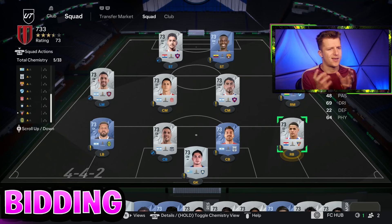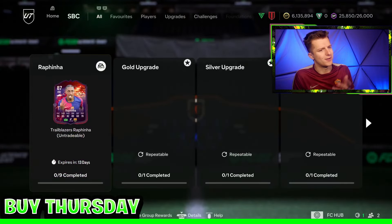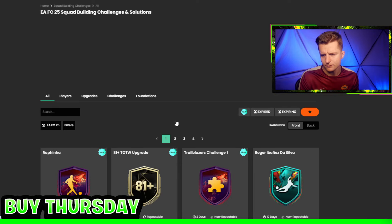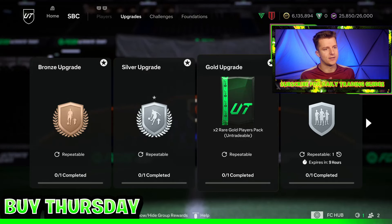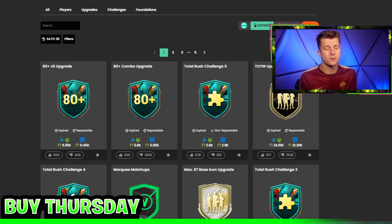You will be able to get these players cheaper around tradable Electrum supply windows — squad battles rewards, division rivals rewards, and any generic SBCs including marquee matchups. Look to win them about 10–15 minutes after those drop. There's also a cycle of when these cards are cheapest. Over the weekend everyone wants to do the League SBC. But on Monday we get the upgrade SBC — the 80+ from last week has expired — and because it runs Monday to Friday, the players used for the League SBC are cheapest on Monday to Friday, since no one is really doing League SBCs after 6pm Monday through Friday; people prefer the upgrade SBCs. So if you're trading these cards, make sure to sell them before Monday 6pm content, because demand significantly drops.